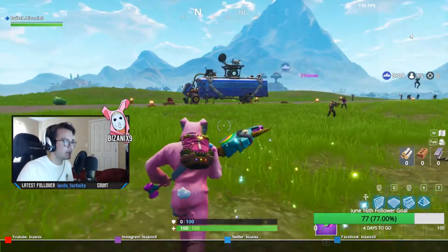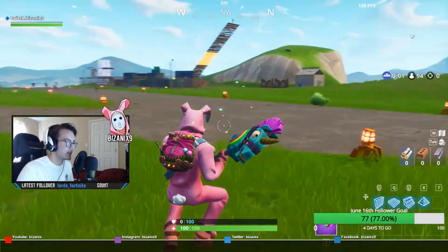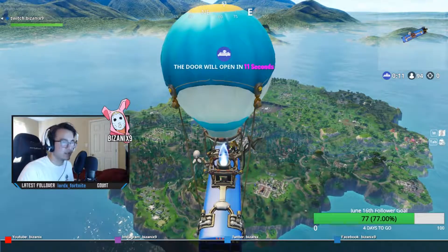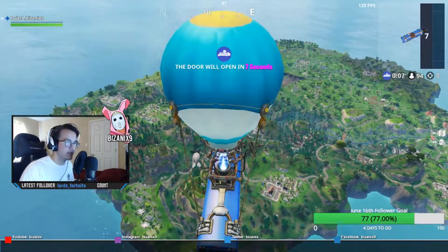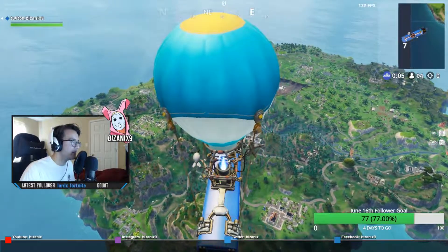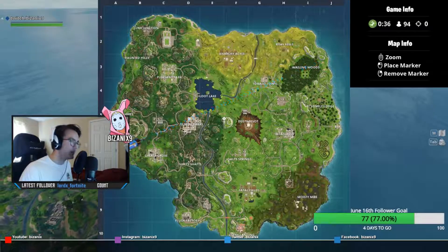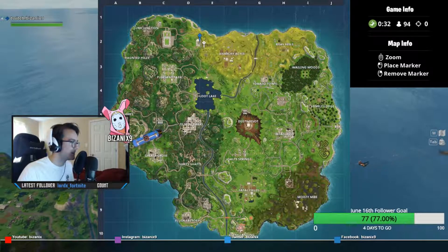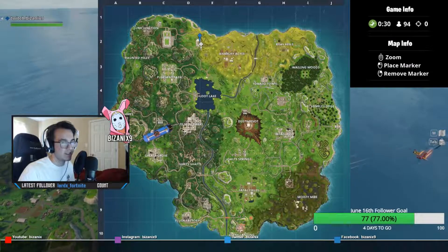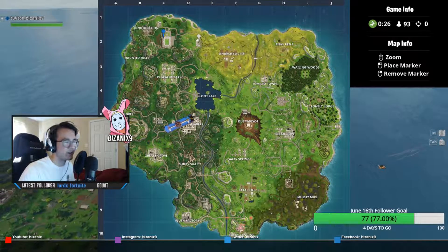It also appears they changed the battle bus a bit - there are some new things added to the spawn islands, the battle bus looks a little different, and the balloon on top actually moves around now. But we need to land right here because this is where they added the new soccer stadium. I haven't landed here yet but I'm really excited to see it.